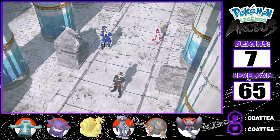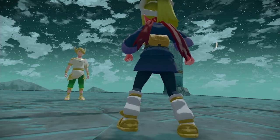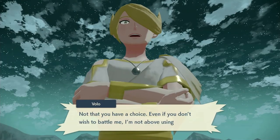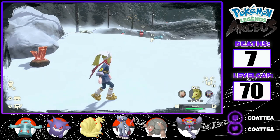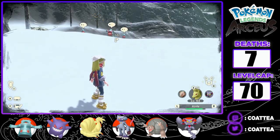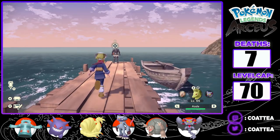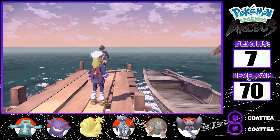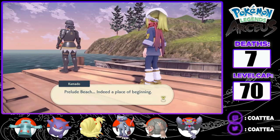The world may be saved, but the Nuzlocke isn't over yet. I still have to take on the biggest challenge of the Nuzlocke — my final battle with Volo. But first I have to collect the remaining plates. I head to the Alabaster Icelands where a mass outbreak of Gible appeared. Here I find and catch an Alpha Gible I named Cynthia. It turns out Kamado had been holding onto the Fist Plate all along, so I head to Prelude Beach and face him in a Pokemon battle.